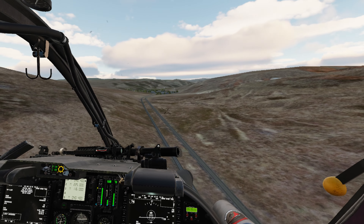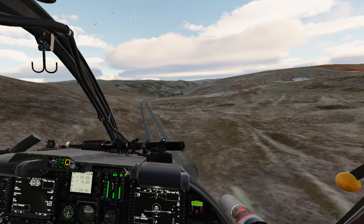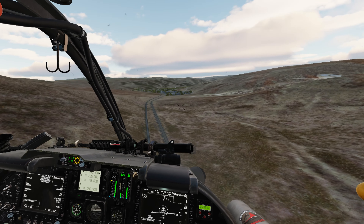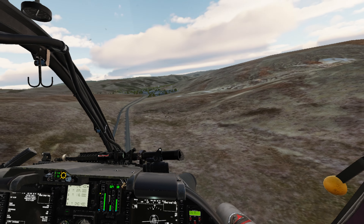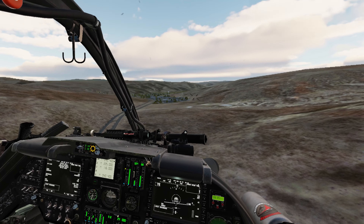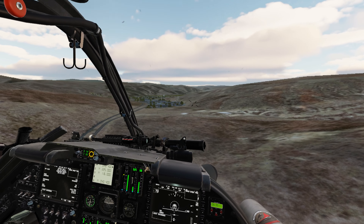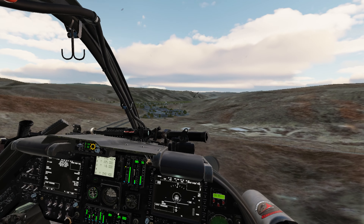Now, I didn't fly the D, which is the equivalent of the 407. I flew the 206, which is fully articulated versus the two-blade system. Gotcha. This is four blades, I think. Yeah, this is fully articulated. The 58A is two blades.